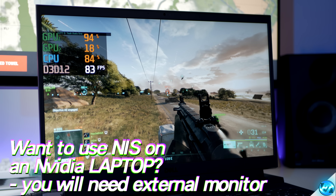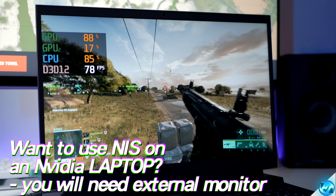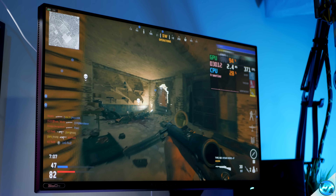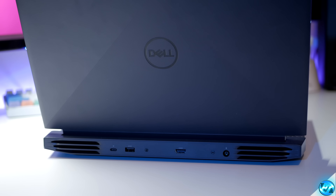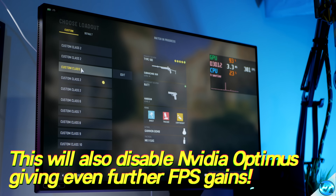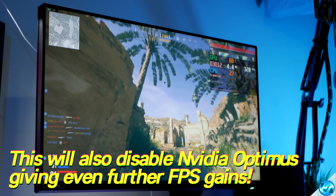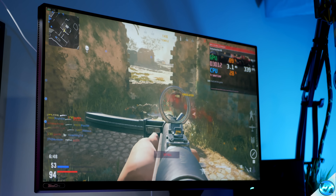If you are planning on using NVIDIA Image Scaling with a laptop, you will actually have to have the laptop plugged into an external monitor, as NVIDIA Image Scaling will not apply to your laptop's screen. At the time of recording, to have this option working on a laptop, it must be plugged in via HDMI or display output to an external monitor. Flip down the laptop's screen so you're just running on the external monitor. This also has another benefit — it disables NVIDIA Optimus support, so the laptop's CPU will no longer be processing frames to the laptop's screen, offering insane performance increases for laptops.